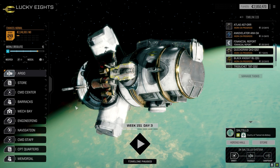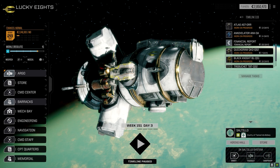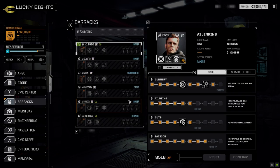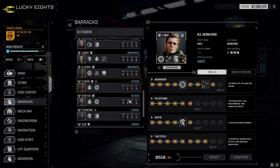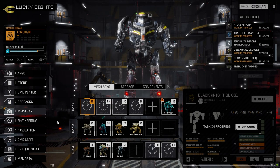Last episode went fairly well. We're going to jump straight into combat this time with our second lance. Looking at the barracks — our second lance pilots are good. We've got enough for a third lance, but I might not do that. We might wait till these guys come back. Let's go to the command center.